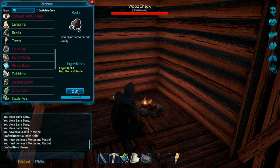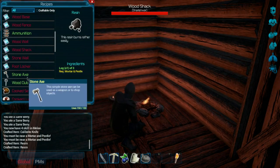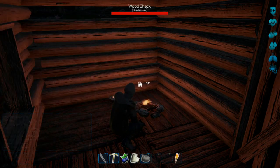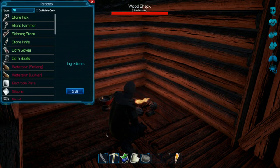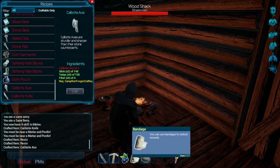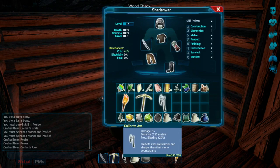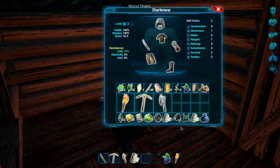Yes, look at that — now we've got two resin! Okay, so next step: do we make the calibrite axe? I think we didn't, so let's do that right away. Calibrite axe — bang! We've got the tools now, folks. Let's move all this stuff down and put the food there. With the mortar and pestle, we actually don't need it like that.